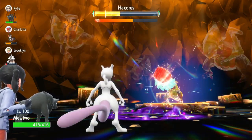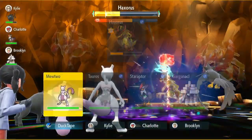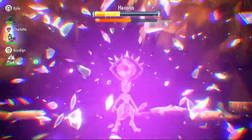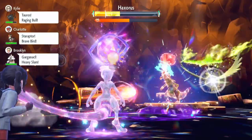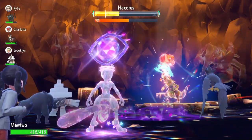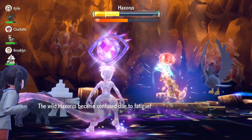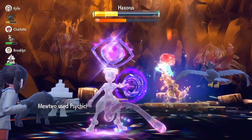Now we have our Terastallization when we come back. These Pokémon just never hurt themselves in confusion when they use Outrage — I know he's got Hax in his name, but still. He nullifies us, that's fine — we're just going to set up again anyway. We Terastallize and then set up with Nasty Plot. The Psychic Terrain may expire here — I'm not sure how many turns it's been — but hopefully we get to do one attack with it. Nasty Plot puts us at plus-two Special Attack, which will be amazing.